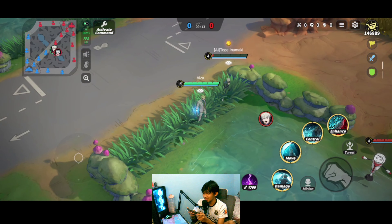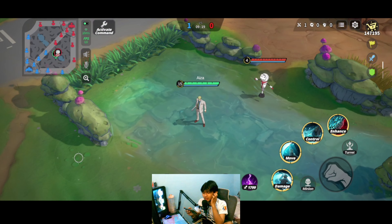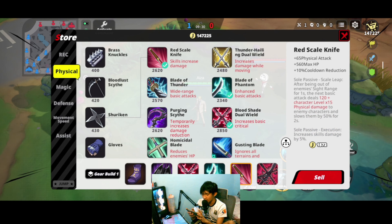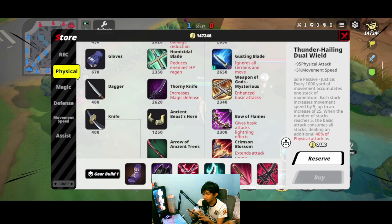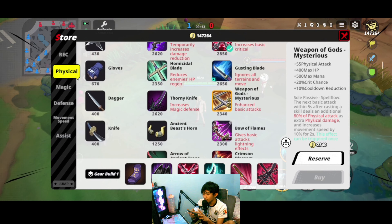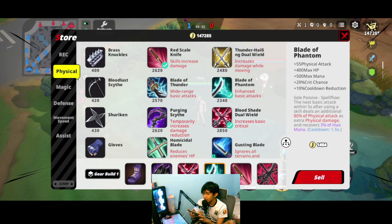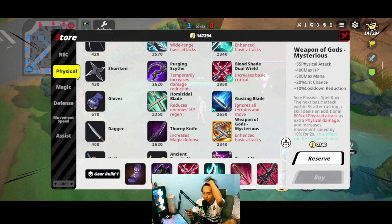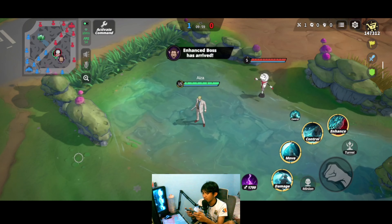Let's see the full burst damage against Inumaki — that is very high damage. I highly suggest going for a full burst build and prioritizing critical chance items. You can experiment: remove Blade of Phantom or Red Scale Knife and swap in Weapon of Gods Mysterious or another item with critical chance. The key note is just to have items with critical chance so you increase your damage.